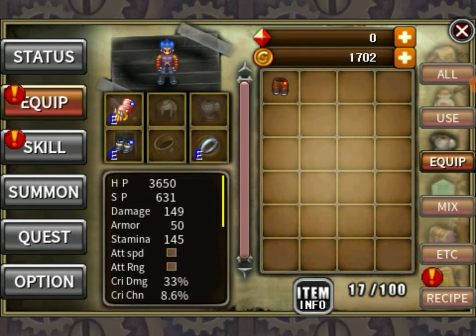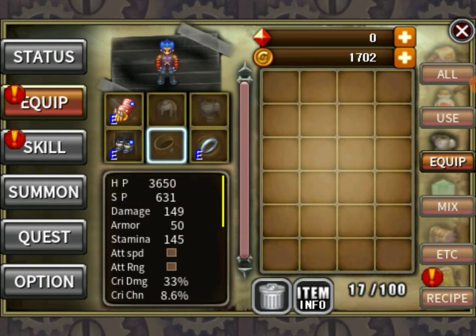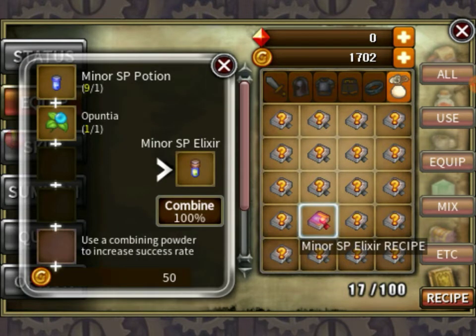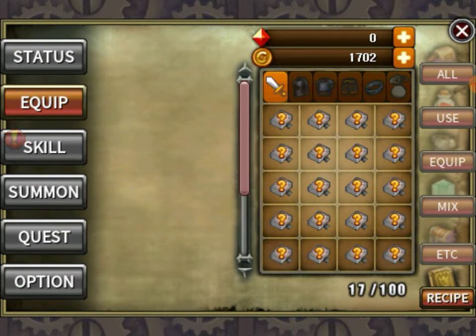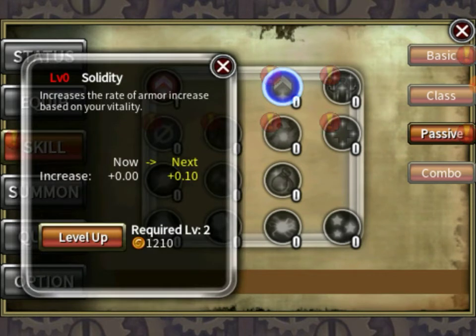We've got a pair of pants here — level 2 leather pants. Why can we not wear those? Recipes — we've got swords in here. Some of this stuff I'll have to figure out off screen. Level 0 increases the rate of armor increased based on your vitality — that literally makes no sense.